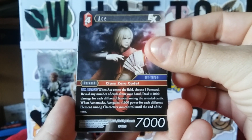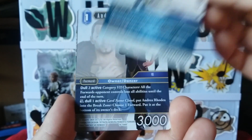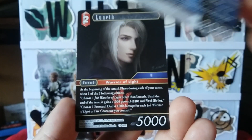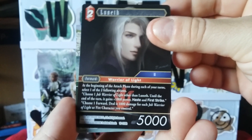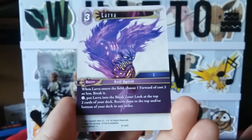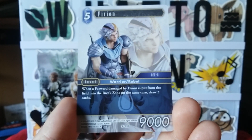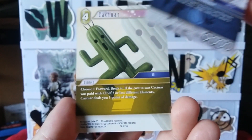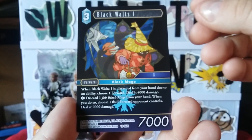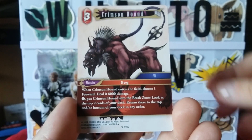Here we go — we have an Ace EX, a Shulk, and Andre Rodial. We have a Luneth, a Ninja, Larva, Phyreion, Cactuar, a Black Waltz One, and Crimson Hound.